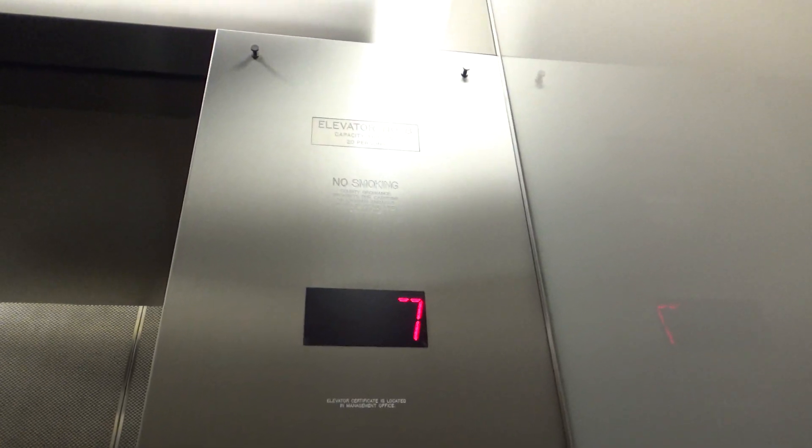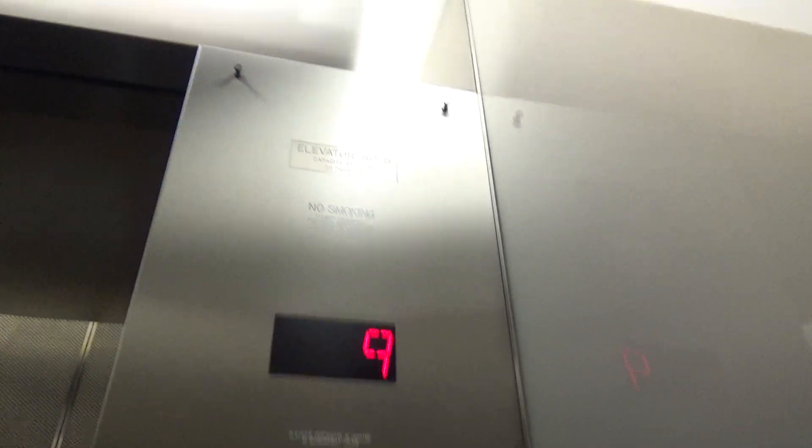And our cab view. These all have the same cabs. This will probably be the video that goes up first, because this is the lowest building number. 3,100 pound capacity — it's a weird capacity.